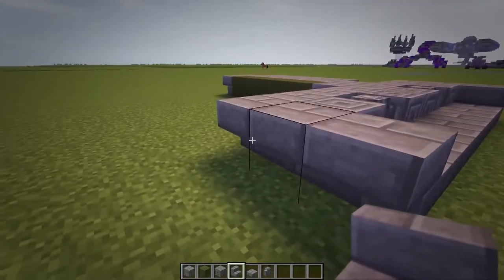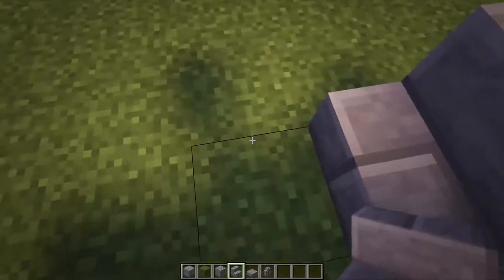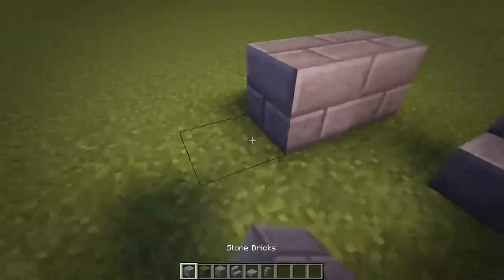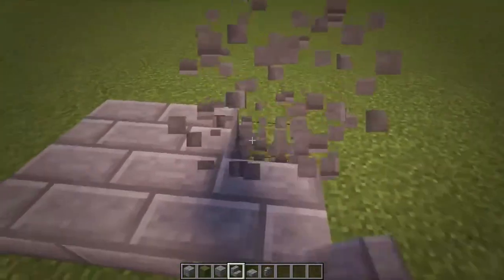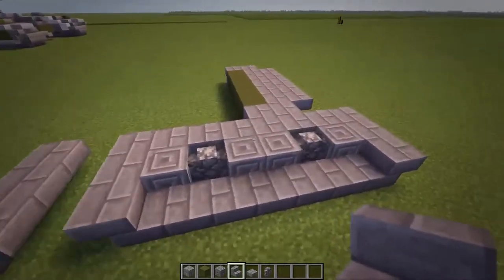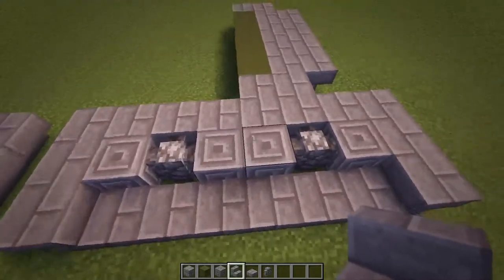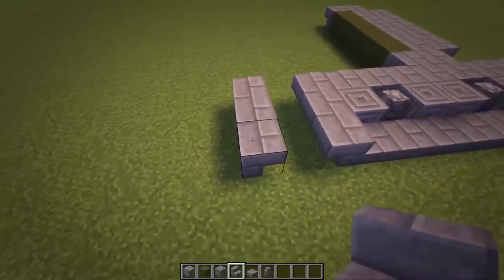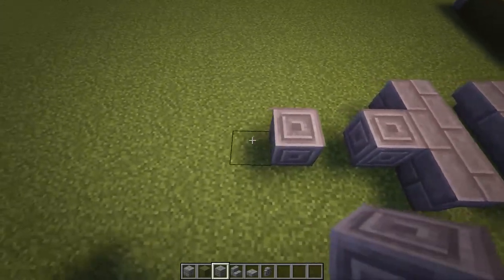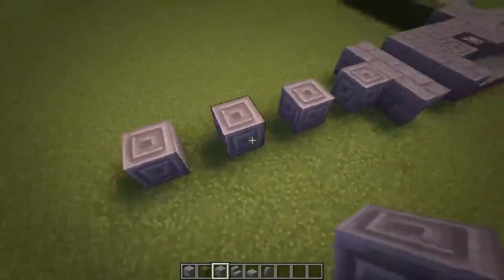So you've got these upside down stairs here facing backwards. Now you want to do a gap of one, and then do them facing front ways towards the front, but you can't actually do that without placing another block. So you're going to do three blocks there and then three upside down stairs like that. So you should get this now. The back treads are actually longer than the front ones, so start off here in the middle, do a chiseled and then just a gap of one each time. Do the back ones with a gap in the middle like that.